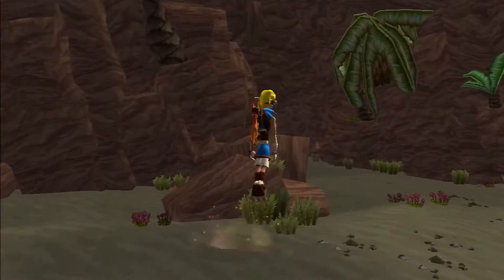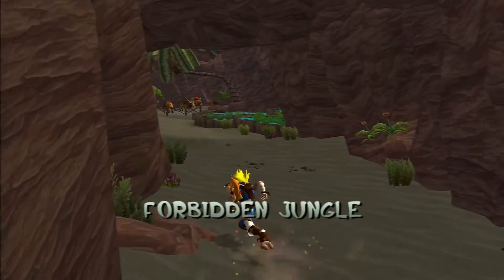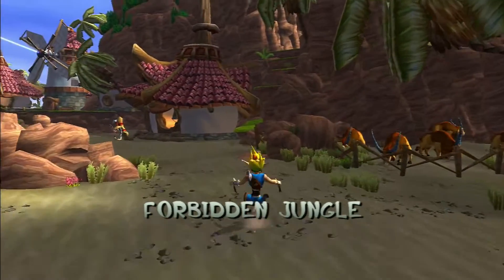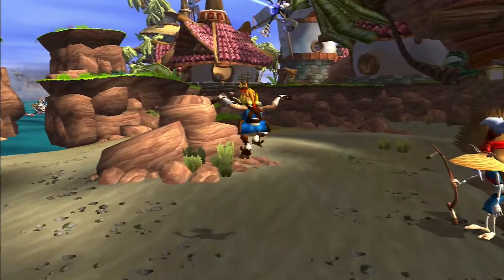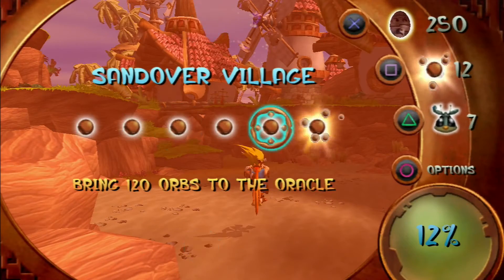Alright, let's head over to Sandover Village. Forbidden Jungle done. Let's see here — here's the Yak House, remember that? Good times. Okay, let's see what I've got to do in here. I only have the seven Scout Flies, and I need to bring 120 orbs to the oracle, and I don't have that yet because there's two power cells in the oracle.